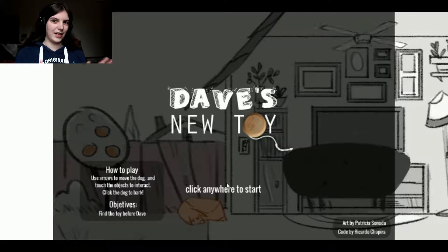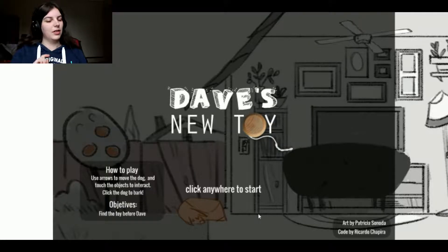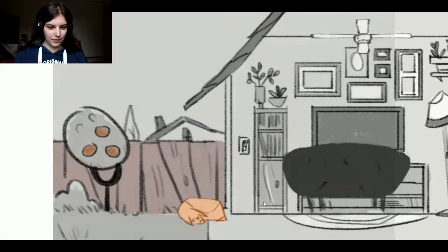This is a simple point-and-click inspired game wherein we must just find Dave's toy before Dave does. Dave is a little doggy. Apparently this game has an important message at the end of it, so prepare yourself for that. Click anywhere to start, let's go.